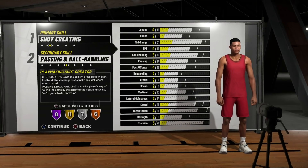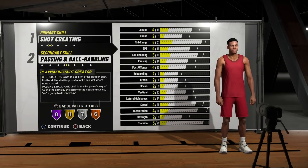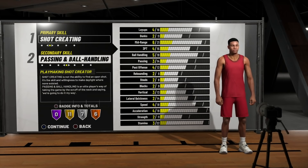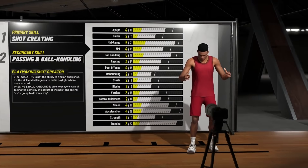You're not going to reap the full benefits until you reach that 94 overall. When you hit that 94 overall and you get that takeover, it's a GG — they're done. All ankles on the floor. But this is the build that is going to be the standout build for those point guard builds.